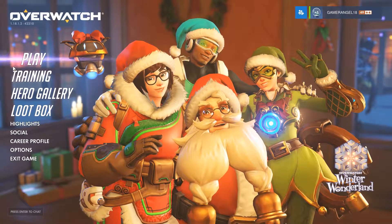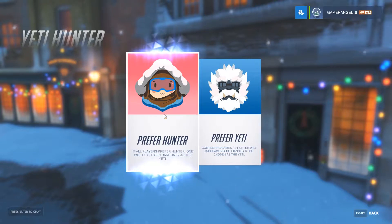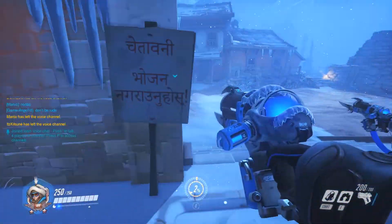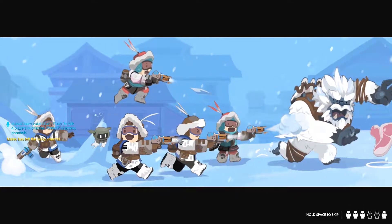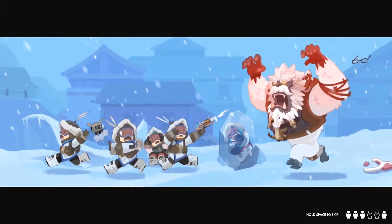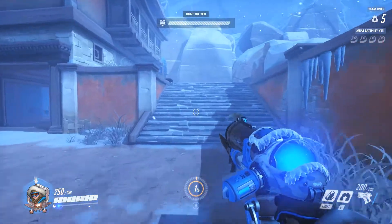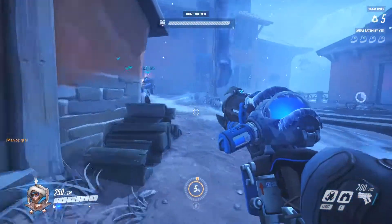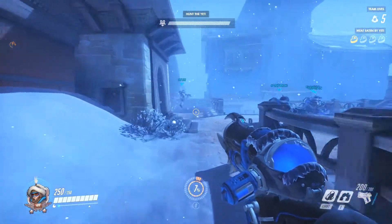The last part of this video — we're going to play Yeti Hunter. I'm going to prefer to be a hunter because being the yeti is actually very hard. There are five Meis and one Winston — it's the Meis' job to hunt the yeti. We've got five lives total, so each one of us can die once and then it's game over. We have to hunt Winston.